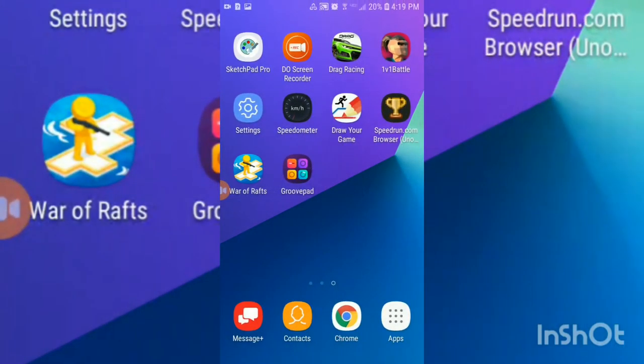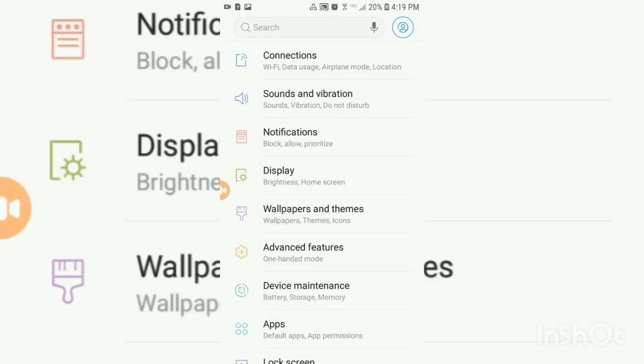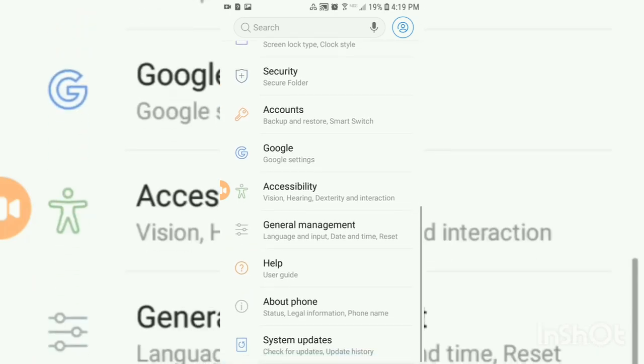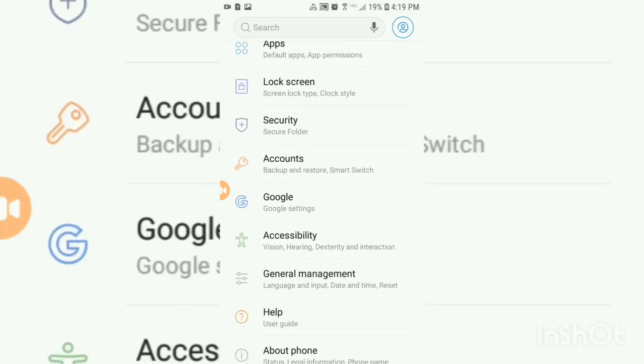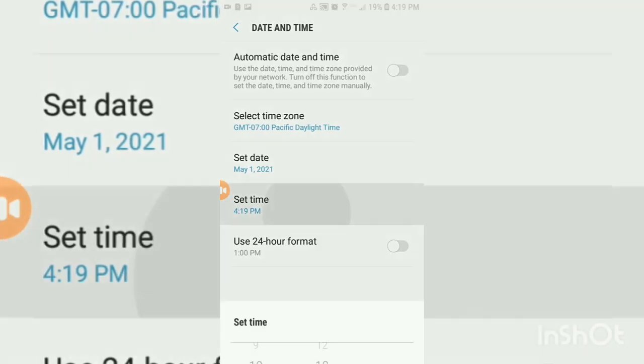What you want to do is go to your home page and find Settings. Go in, then choose General Management. Scroll down to Date and Time.